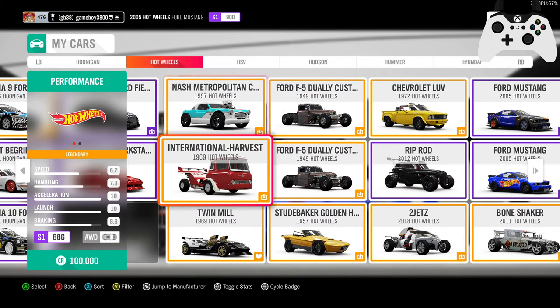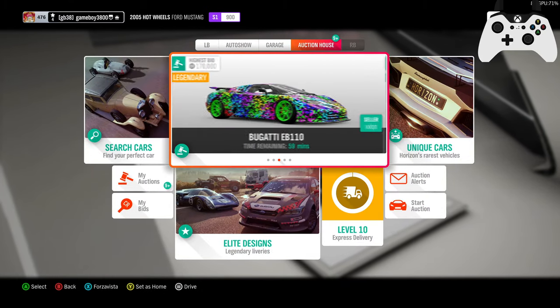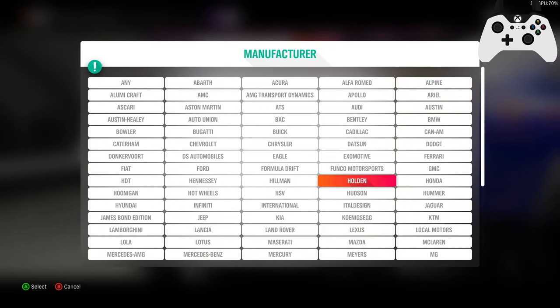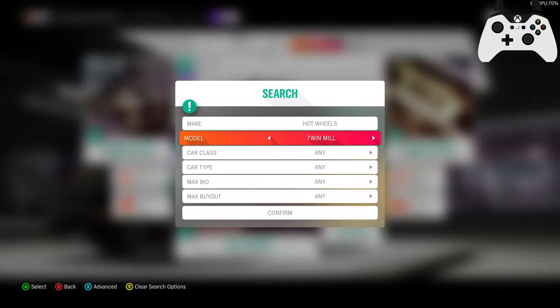Hey you guys, Gameboy3800 here once again back in Forza Horizon 4, and we are continuing our little Hot Wheels adventure on the reality stage. Today we're going to take the Twin Mill for a spin.